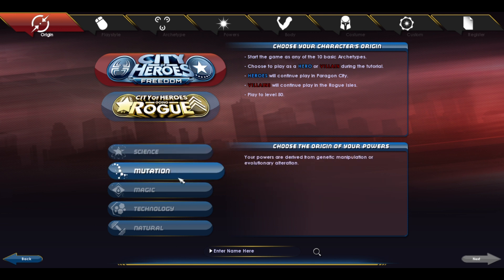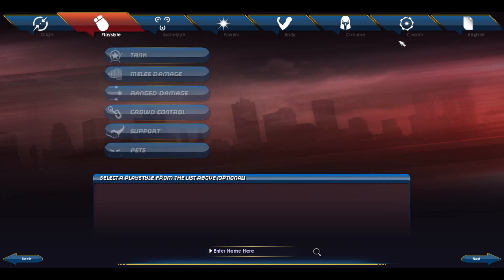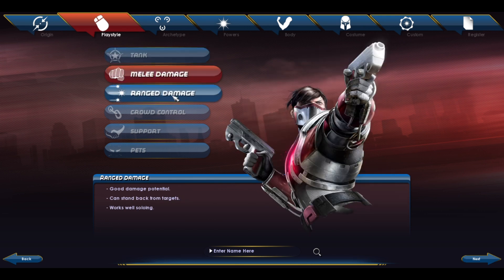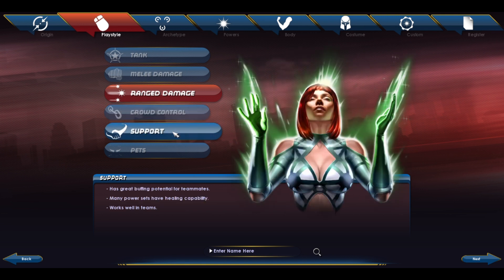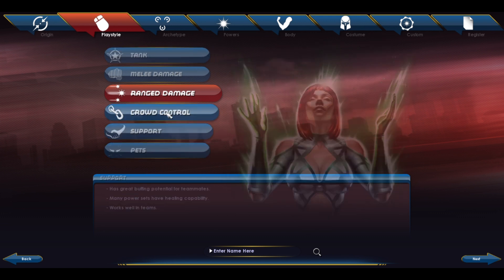For my powers, usually I would go with magic. I think I'm going to go with natural — actually, you know what, we're gonna stick with magic. We can choose tank, melee damage, ranged, crowd control — my favorite, you guys already know crowd control is what I'm all about — supports, and we got some pets.